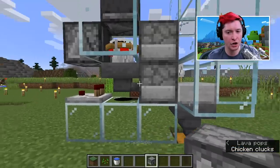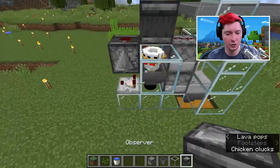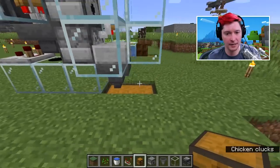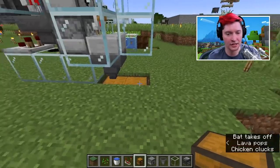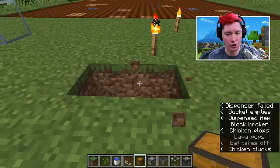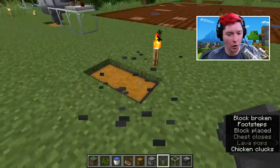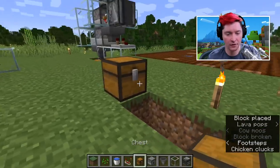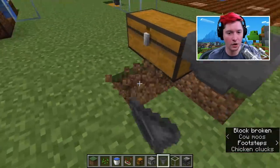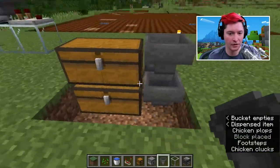What you need is two dispensers, two hoppers, any type of solid block — it can be glass — a slab, two observers, and a single comparator. Then also your chests. Your chests can be expanded if you want. You can either add hoppers below that or set up your hoppers so that they'll be able to drop into more chests. Start off by placing down your chests into the ground, take a hopper and place it into that, or you can also build your chest up one level and place your hopper going directly into it to create more levels of chests to keep on expanding.